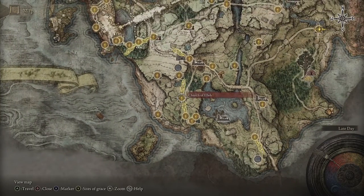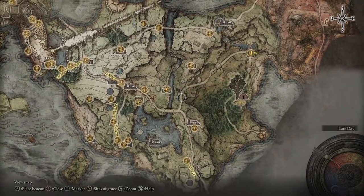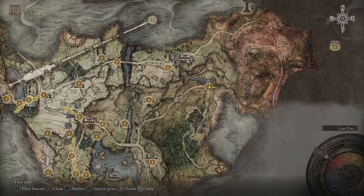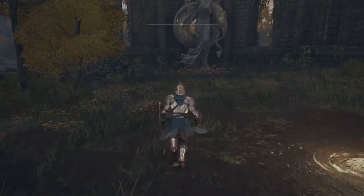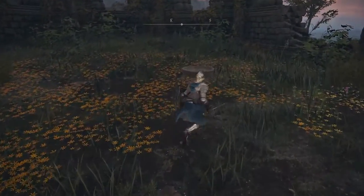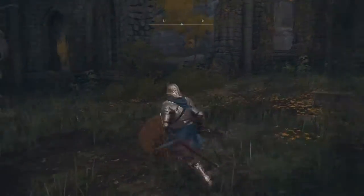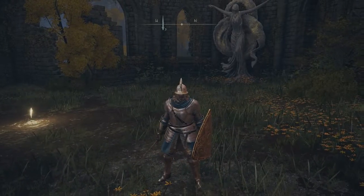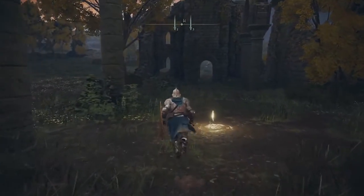After that, you're gonna want to go Northeast. You'll find some stuff up here — there's a telescope you can use to look over the area — but you're gonna head Northeast to the Third Church of Marika. Once you're here, there are gonna be a few items: one here and one here. I'm not exactly sure what items were here, but one of them increases the amount you heal from your flask, which is extremely useful.